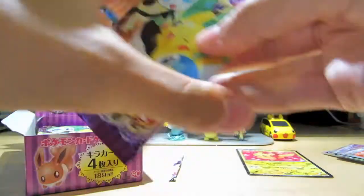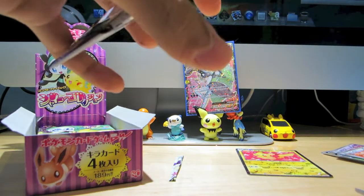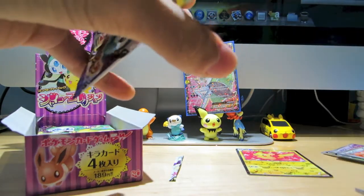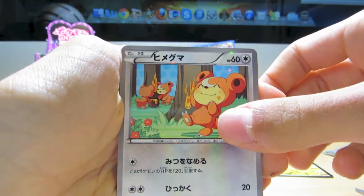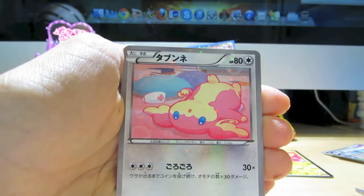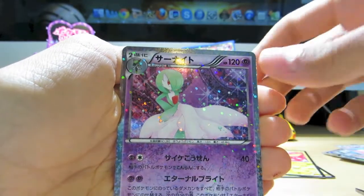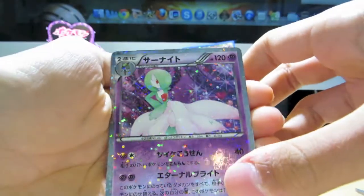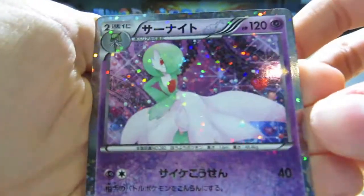Let's get going with the final pack of this part. We have a Teddiursa — that looks really adorable with the two other Teddiursas in the background. An Audino, another Pikachu, and a Gardevoir — it's got some really cool sparkle to it. Let's bring that in close. Nice.